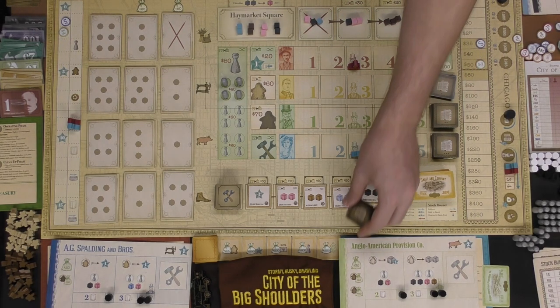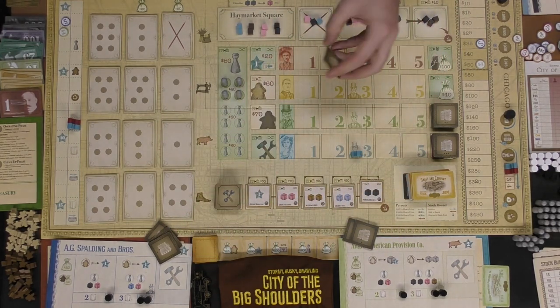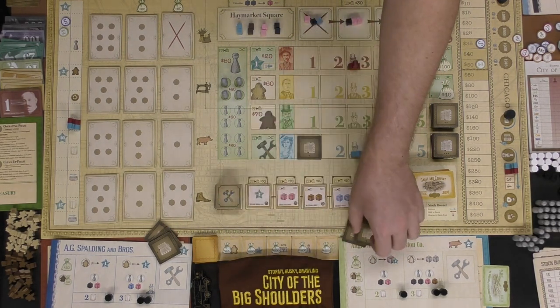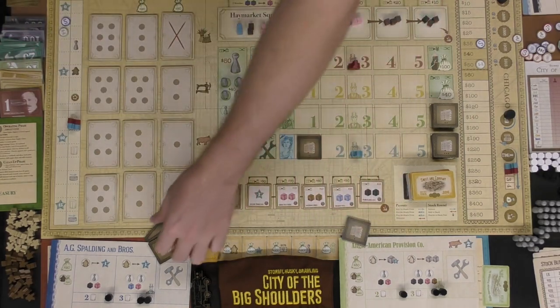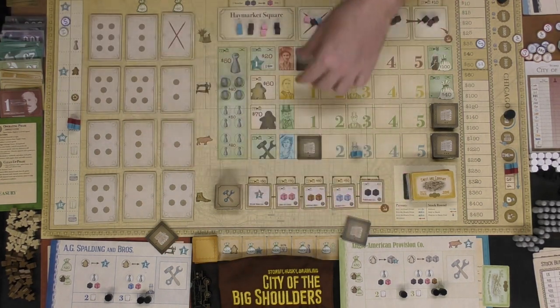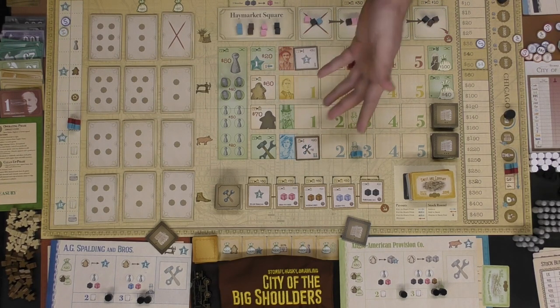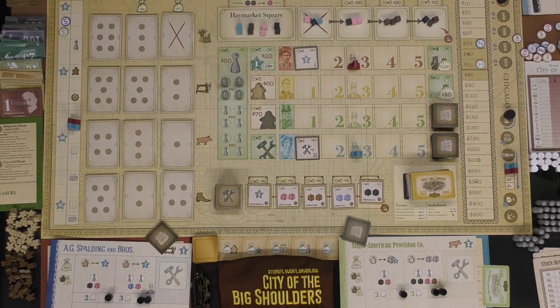The building phase is pretty simple. Each player is going to get three of these guys here — you select one and place it down on the one space, discard one, and save one for later. Then after that you're going to flip these over, and these are new abilities you can take part in during this phase. After you have done that, you're going to move on to the action phase.